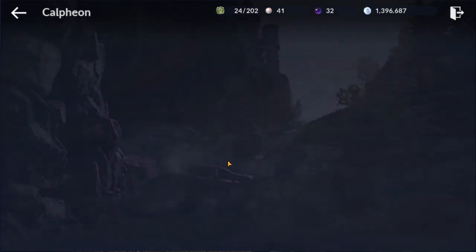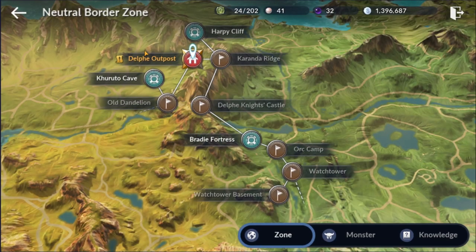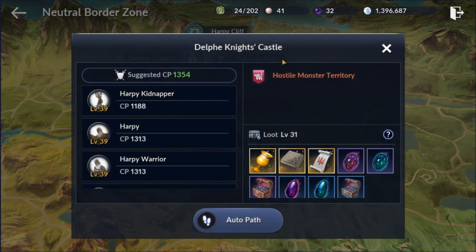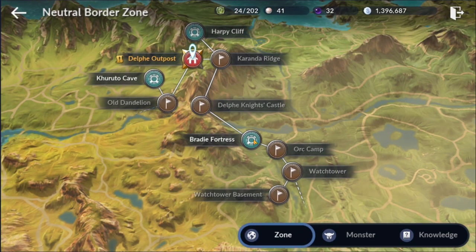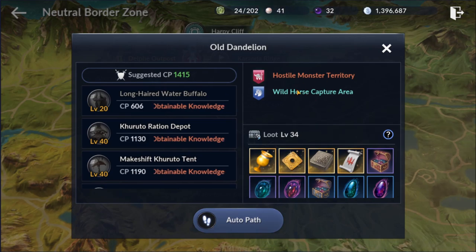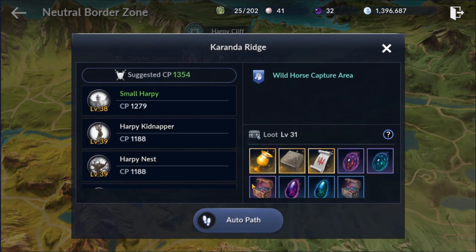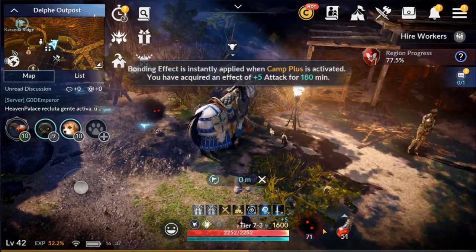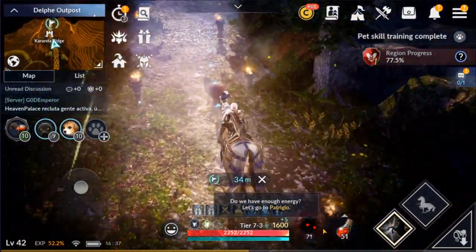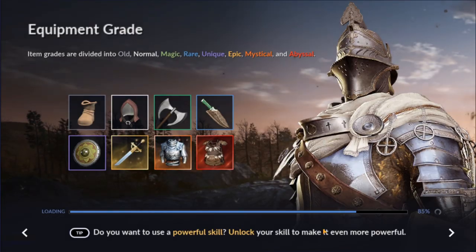Once you've got those items, you're going to need to find yourself a horse. Head over to your map, go to whatever area you're in, and click on one of the areas. The neutral border zone is where I'm at. Find a location relatively close to where you are - the Caronda Ridge, for example, shows that there is a wild horse capture area where I can find horses. Not every area will have that; some have hostile monster territories. Look for the wild horse capture areas on your map - there's another one here too. We're going to go to Caronda Ridge because it's the closest one and auto-path there.